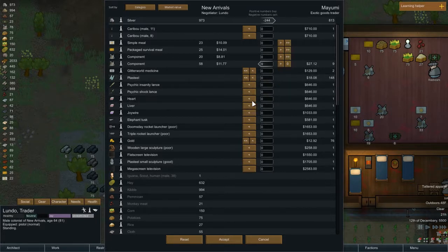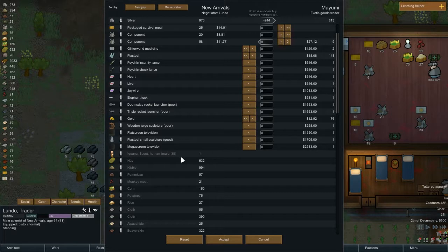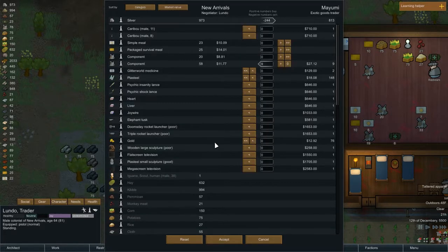Plaste would be nice. Body parts. Yeah, that would be pretty cool too. Doomsday rocket launcher — nice, but I never have enough money for that. Flat screen TV. Some of the stuff I want — what I really want to do is sell off a lot of my clothing. Unfortunately, I don't really have enough for much of anything good here.